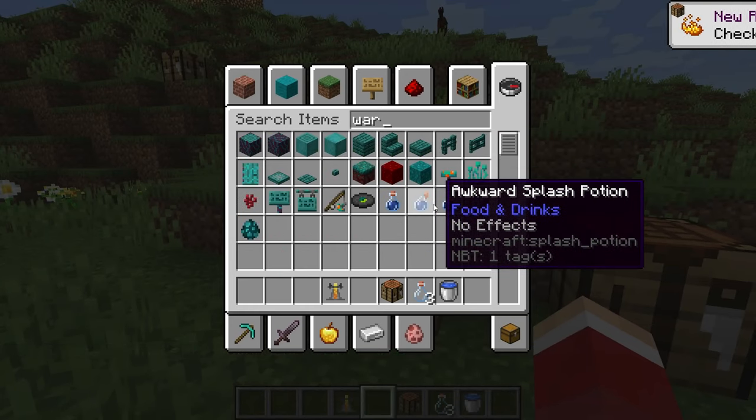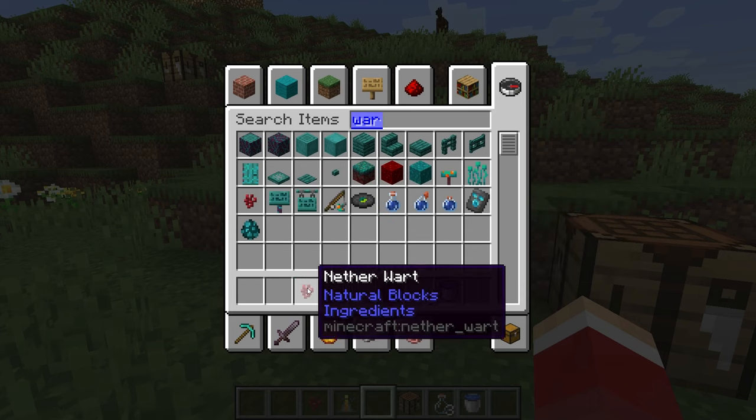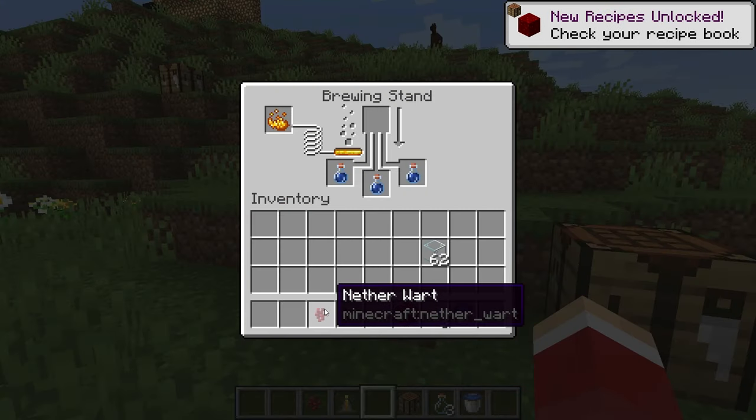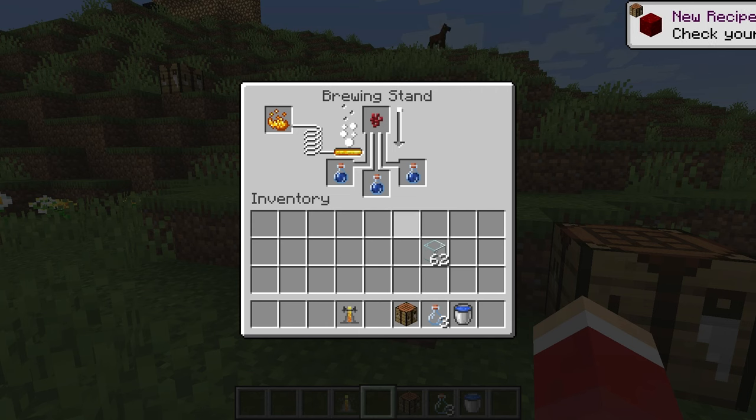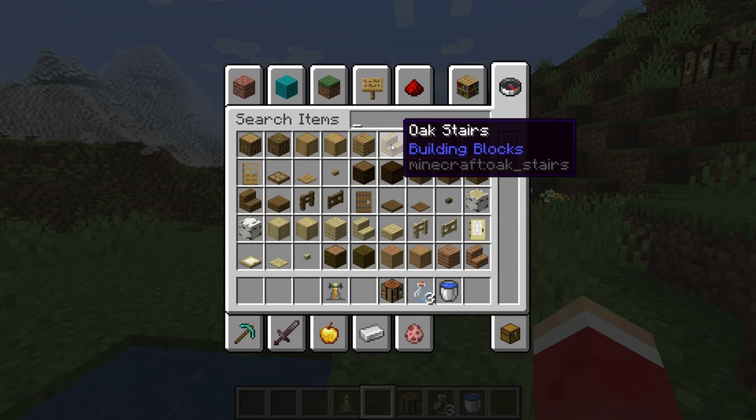For pretty much any potion, nether wart is always the first ingredient. Now it's starting to brew. We need the second special ingredient.